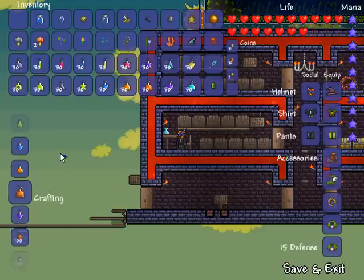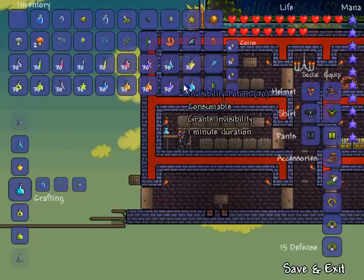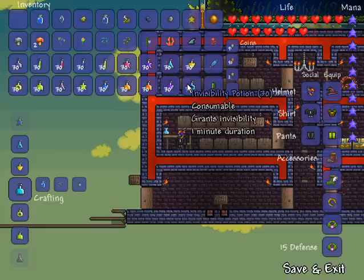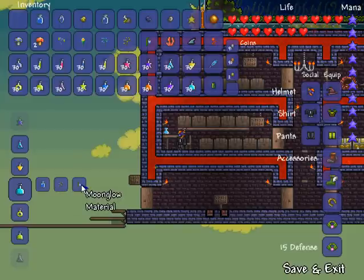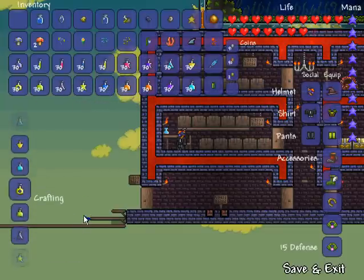Last but not least is invisibility potion. It makes you invisible, though I believe your armor still shows up. It lasts for one minute and requires one bottled water, one blink root which grows in caves, and one moon glow which grows on jungle grass.